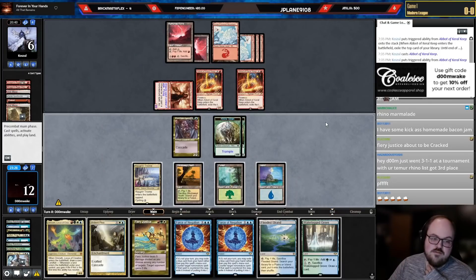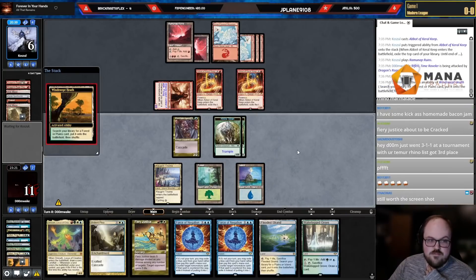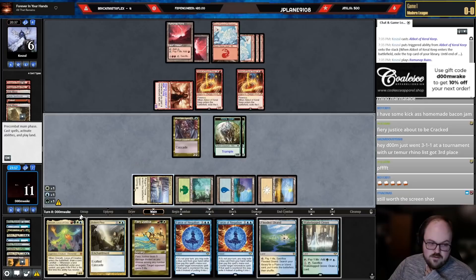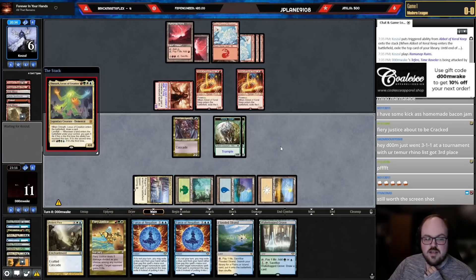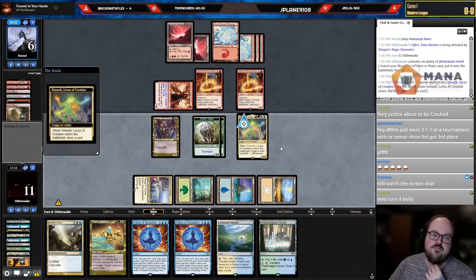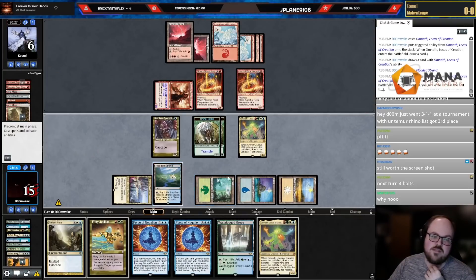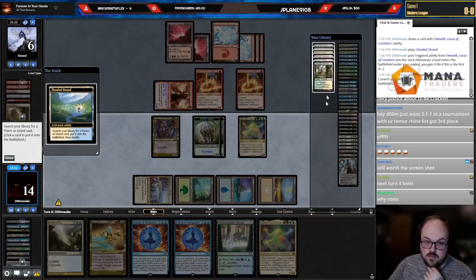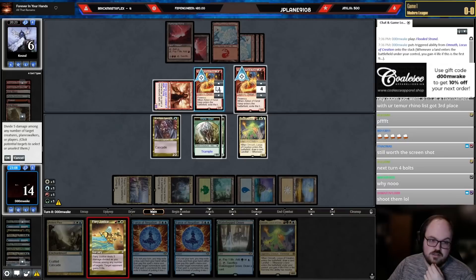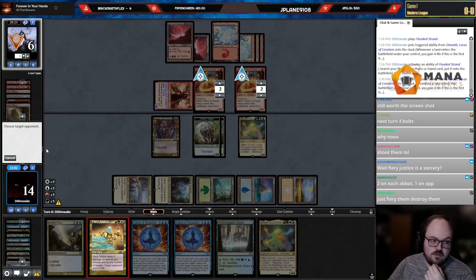They're going to let me cast Fiery Justice. Let's have some fun. I don't know if this is going to kill them — it probably still will. I'm going to go two and two in case they play a spell. Fiery Justice — go two, two, one. Obviously don't care about the Channeler. Two on each blocker then one to opponent — if they have one spell, their abbots are still dead.